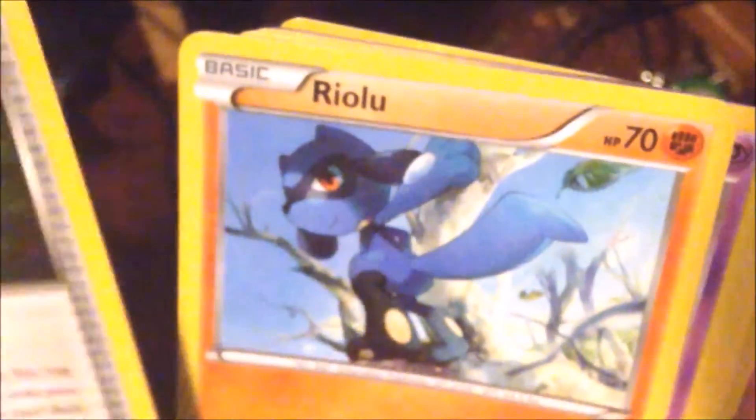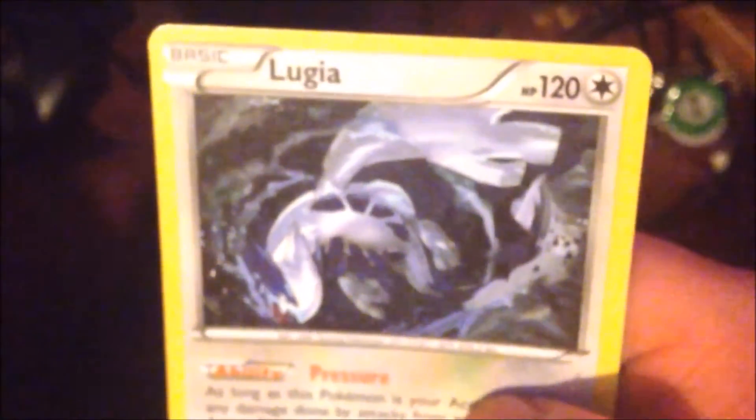Last two packs — the Mega Alakazam packs. There's your cool card for the pack. We got N, Hawlucha, Donphan, Riolu, Gothita, Whismur, Machamp, a reverse holographic Snorlax, and the rare for the pack is a non-holo Lugia. I believe rare reverse holos should get a sleeve — because why not?